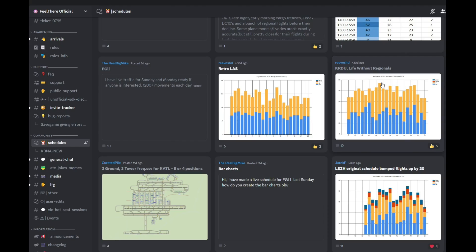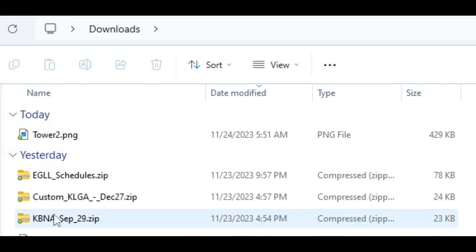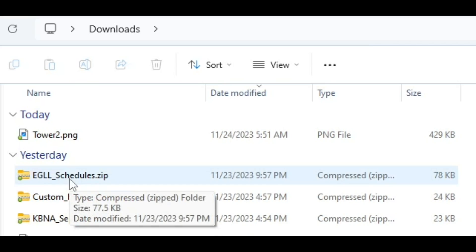I'm a little ways away from creating schedules myself — I'll be honest, I'm pretty happy just enjoying the game right now. But the curiosity and the tech person in me wanted to see how this works. So I pulled three sets of schedules: a Nashville schedule for September 29th, a custom LaGuardia schedule for December 27th of 2022, and a Heathrow schedule from mid-November 2023 that has six days of schedules in it.